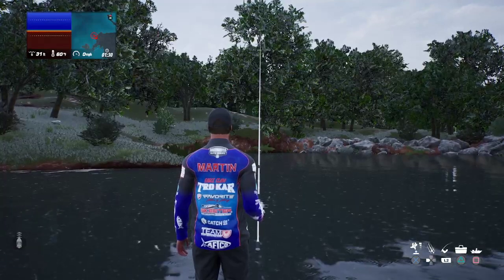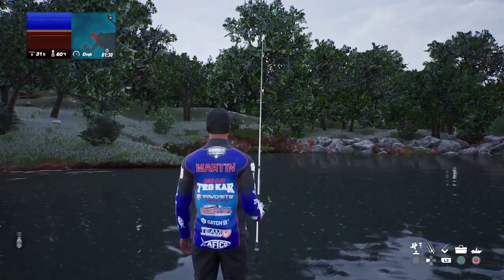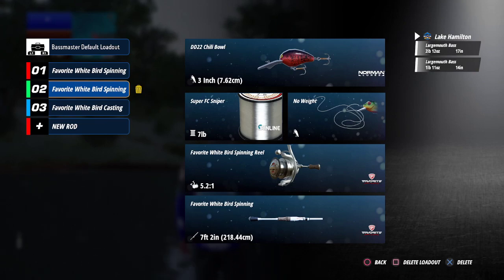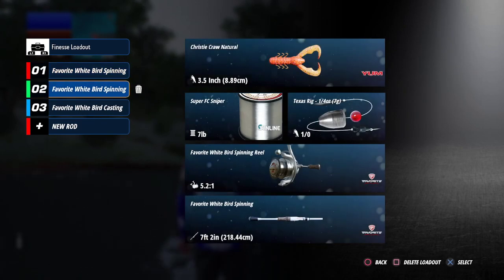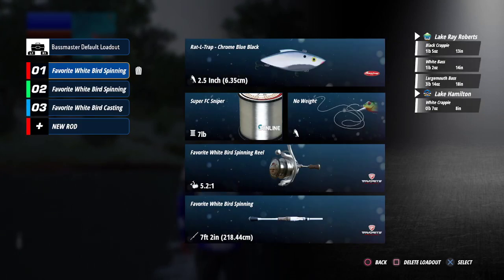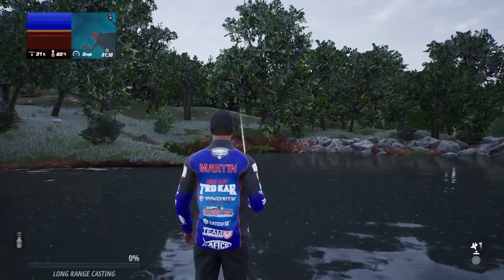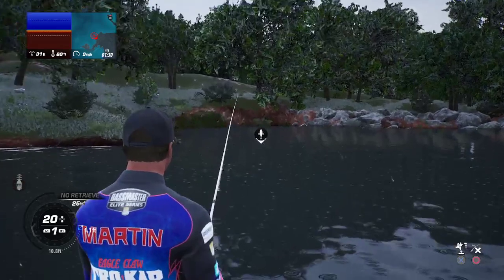Let me change the lure. Press triangle — there we go. The menu shows options like delete loadout, crawfish, and offshore loadout. If you press L1 and R1 you can switch between different loadouts, which is pretty handy. I'll go back to the previous lure since it was working — I just couldn't find any more fish in that spot — and then switch over to this one.